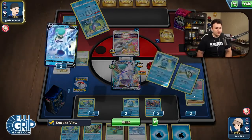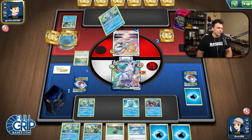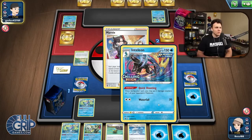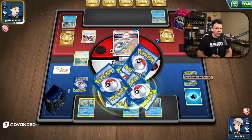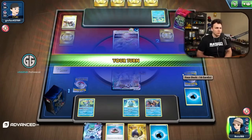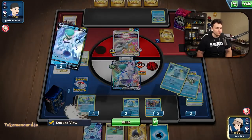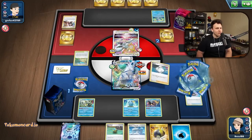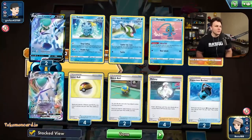All right, we're gonna get Roxanne'd and we'll see how it goes. I should have played Temple of Sinnoh there. One-of Raihan would let us use Inteleon's Aqua Bullet too if we ever want to, though it doesn't come up very often. I've been getting really close to running out of Melanies in a couple of games, so maybe a one-of Raihan would be good to have.